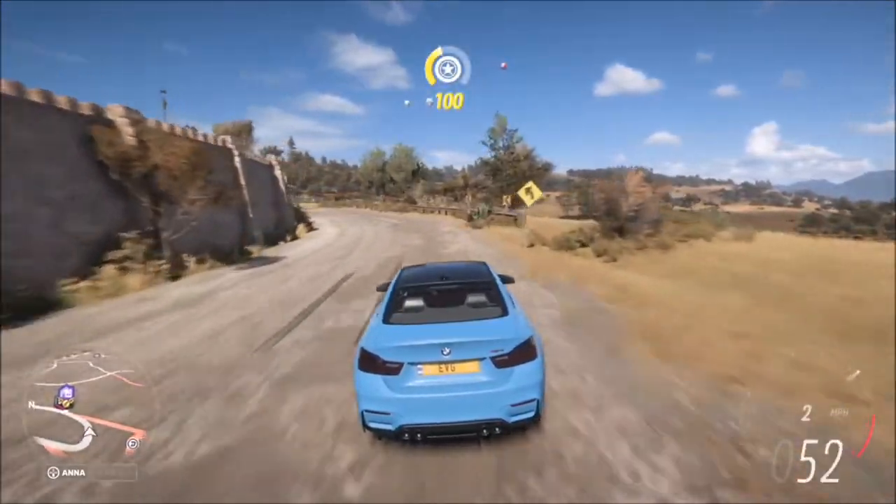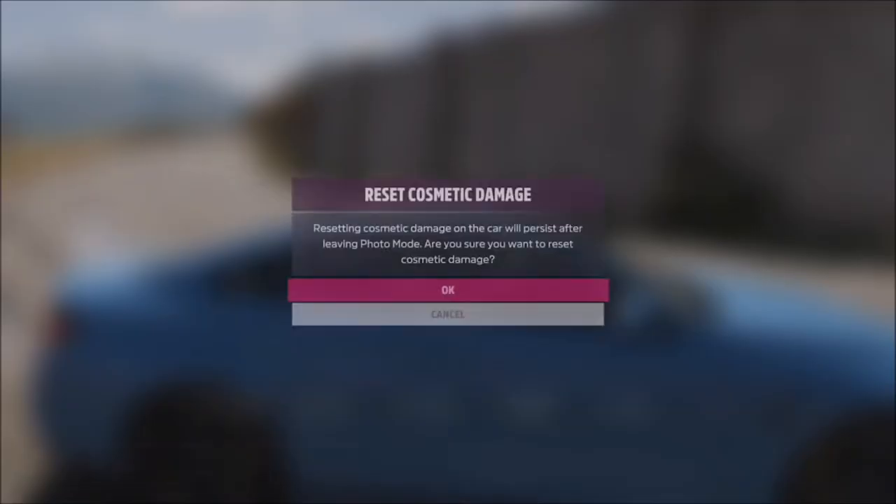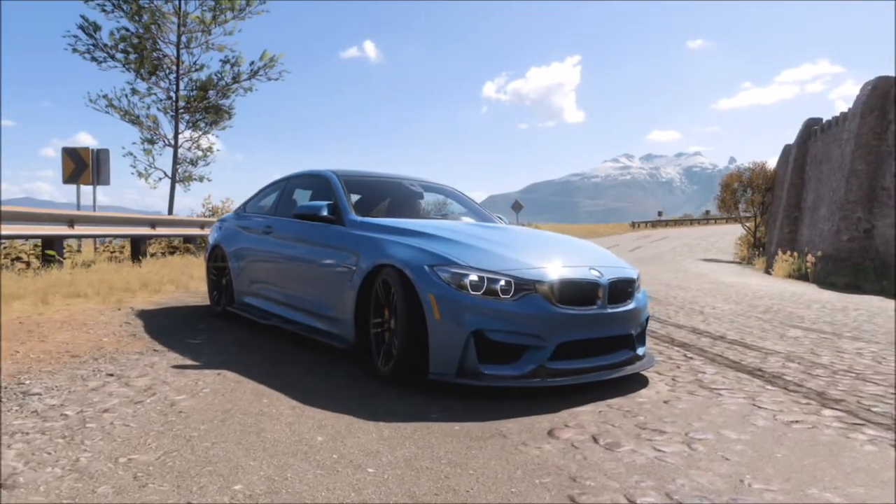I just don't know how this issue occurred. It was never a problem in Horizon 4 — you could be online, take action shots, and your wheels would stay turned. They wouldn't go straight like they have been in Horizon 5.